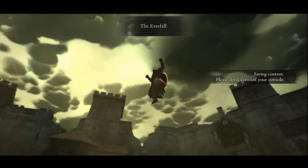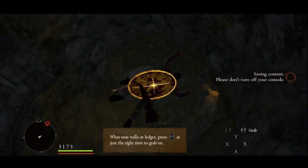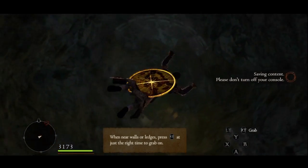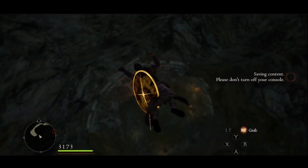If you don't know how the Everfall loot system works, essentially you can find the same pieces in multiple different chests all over Everfall. So this video will just be showing you the chests that I found each Grizzly Armor piece in, which means you will be able to find it there as well.